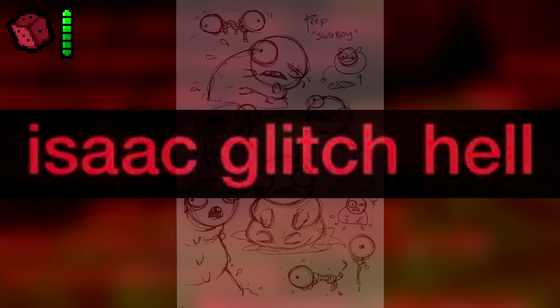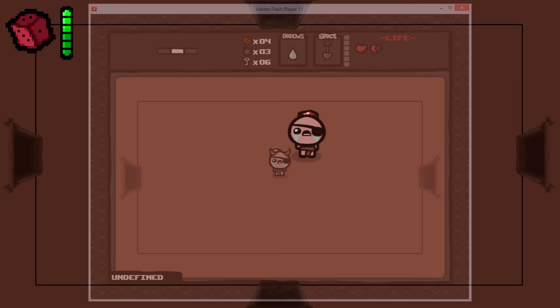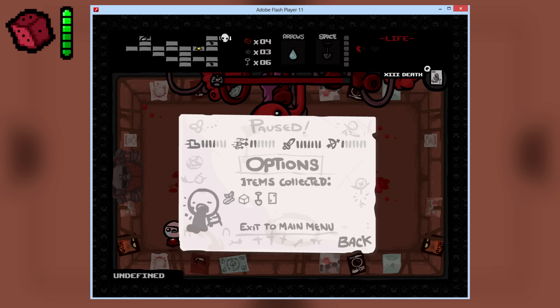Isaac Glitch Hell. There was apparently a really old bug in the Alpha Flash version where if you used We Need to Go Deeper and disabled the game's check for it, then went past the Womb, you'd be transported into a glitched floor you couldn't get out of. You could still fight It Lives, but in a basement-like floor, and beating the boss would softlock the game with no way to progress.